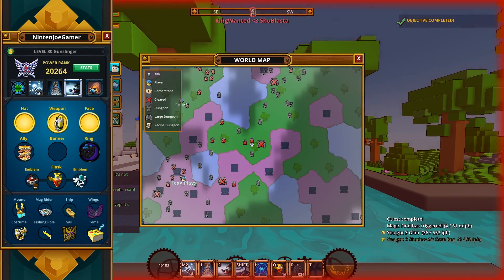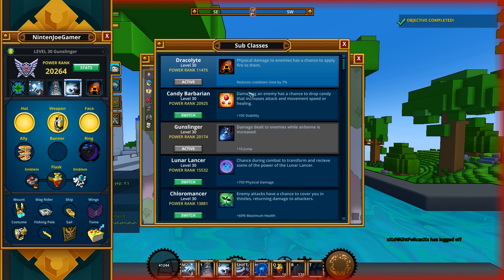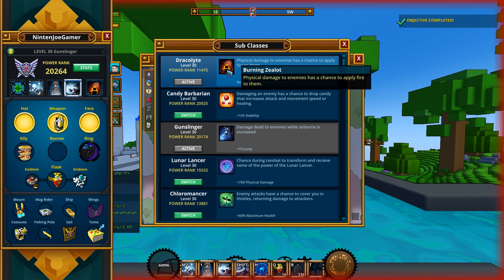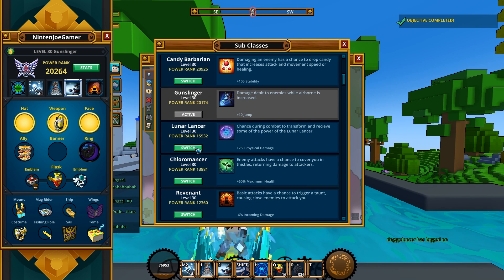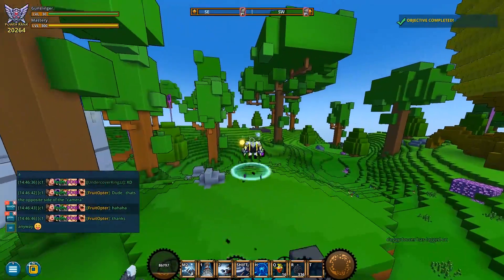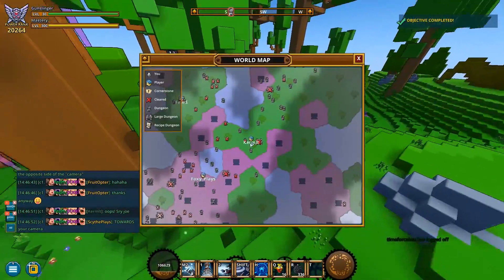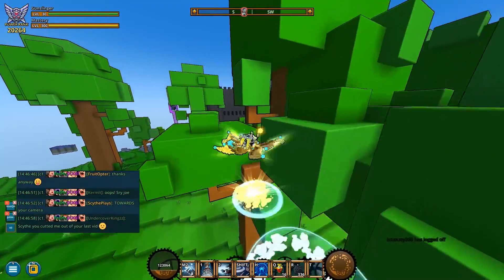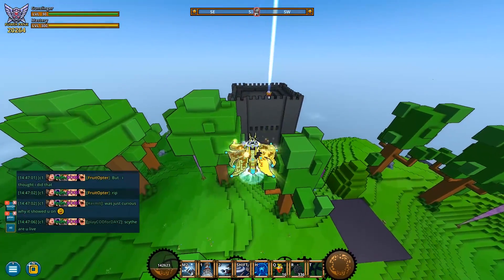Let me check if I have the right subclass on. The good one is the Lunar Lancer, but I mainly have the Dracolite one because it reduces cooldown by 7. I don't benefit from the actual subclass ability — I just have it for the cooldown. I'm gonna try switching back to the Lunar Lancer. I'm thinking of other stuff right now, like what I'm going to be doing after the video.